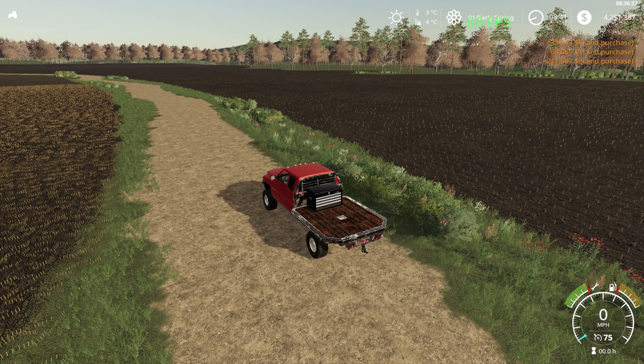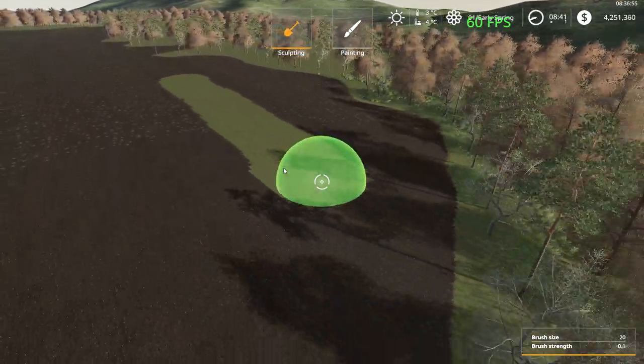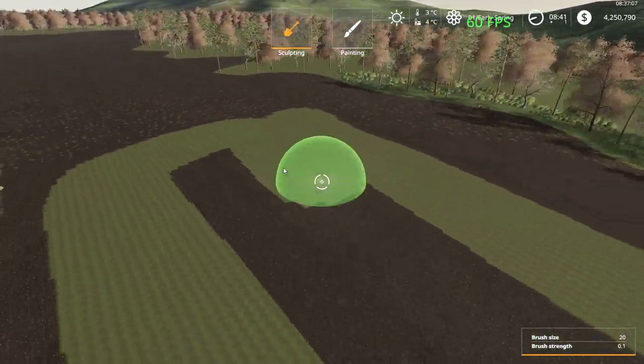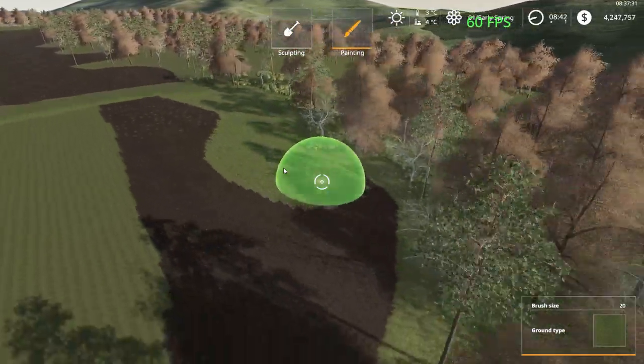We'll start out with building our pasture land first. We'll level out the land so we can put an open range cow pin out, then we'll highlight grass around the field.